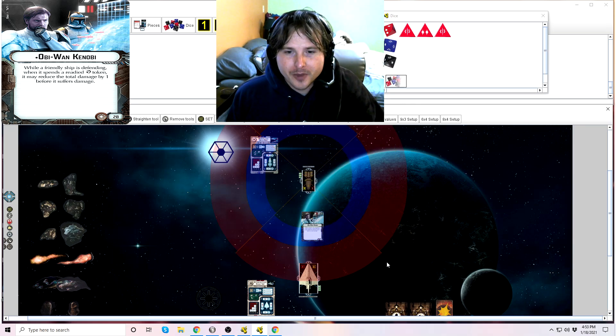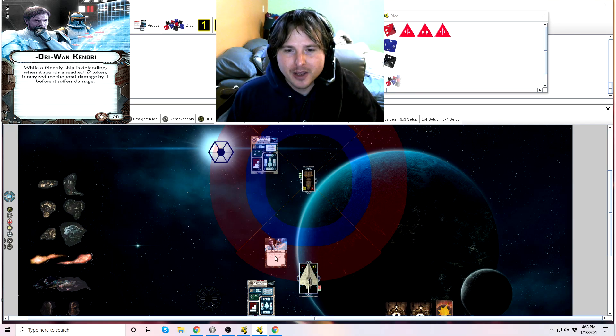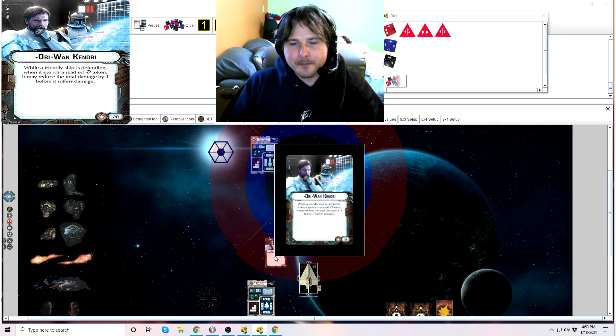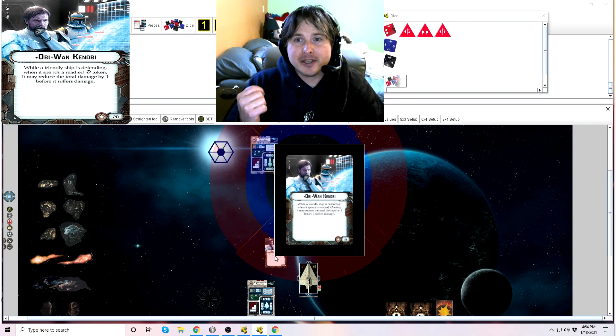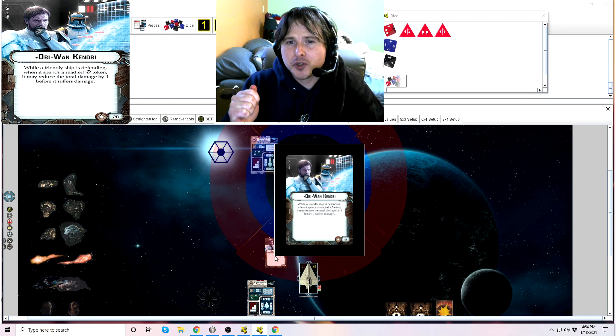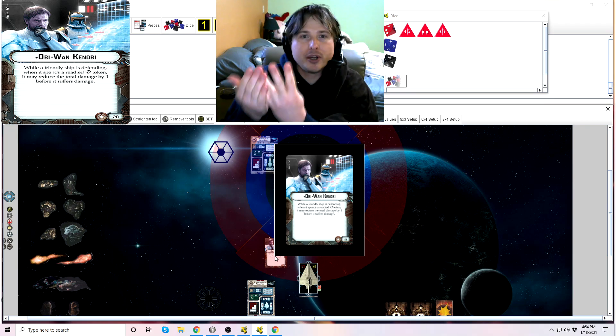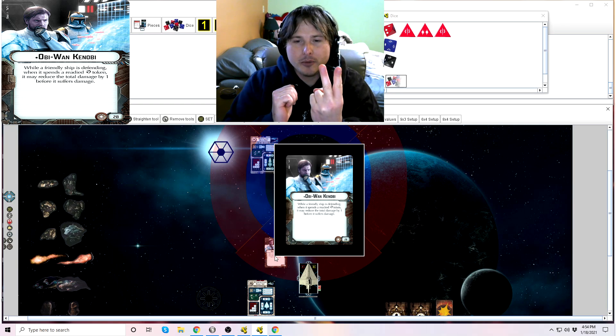So we're getting hit for four damage. The Acclimator says it's going to exhaust its brace and its redirect defense token, and move shields as well. When does this timing actually take place — when do you reduce this damage? It shares the same timing as brace, so you can remove the damage before or after brace, but there's never any reason to remove it before bracing. You always want to remove it after you brace. So we've got four damage coming in — we brace that to two damage — then Obi-Wan Kenobi's effect comes into effect, and before you suffer damage, you reduce it by one. So now we're only taking one damage.